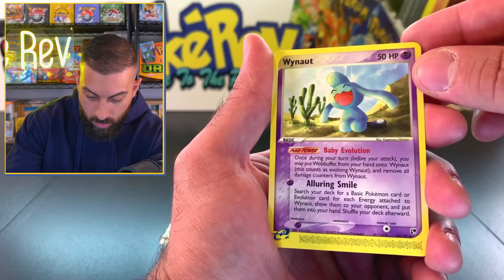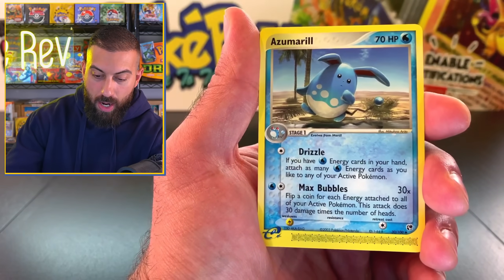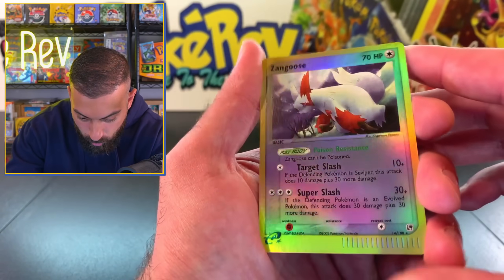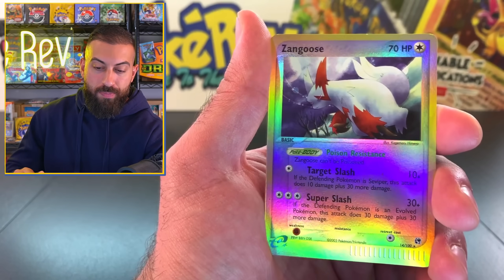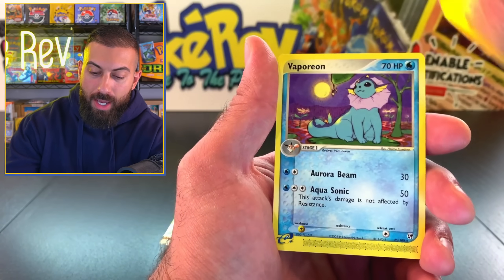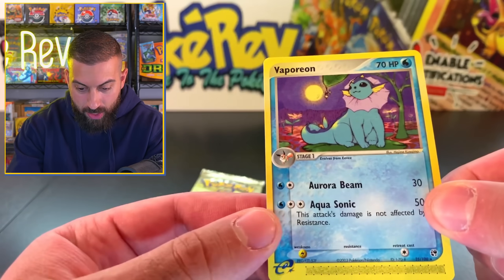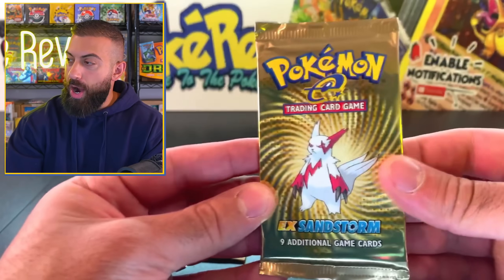It's not our rare yet - we're not there. Azumarill, also in the desert. Coming up on a reverse - Zangoose. Nice. I think that might be a rare, and it is. Target Slash and Super Slash, but that's not the only hit in here, that's just our reverse. And we got a Vaporeon. Unfortunately it's a non-holo, but that's a really cool card. Really interesting artwork, I like that.